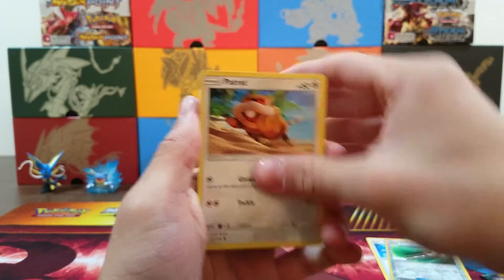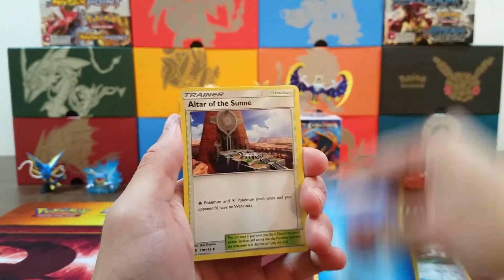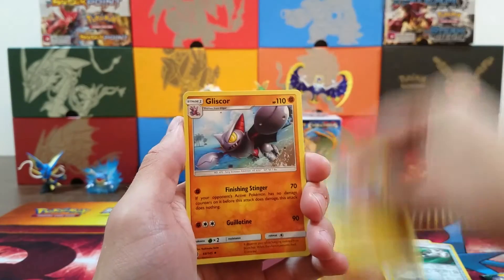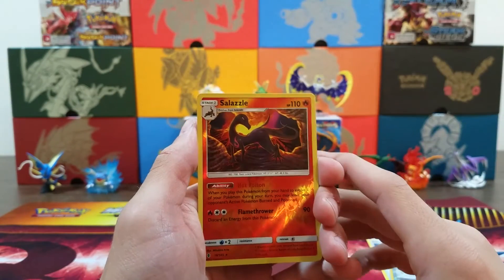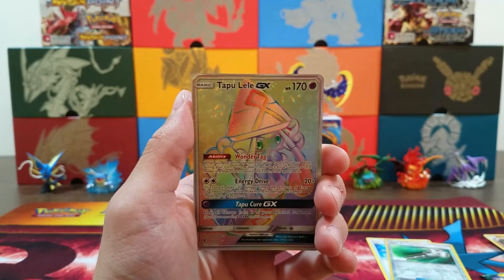Pack three: we got a Patrat, Alolan Geodude, Gligar, Bellsprout, Cottonee, Water Energy, Altar of the Sun, Kommo-o, Gliscor, Salazzle Reverse Rare. And the rare is a Tapu Lele GX Hyper Rare!